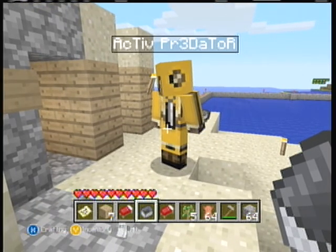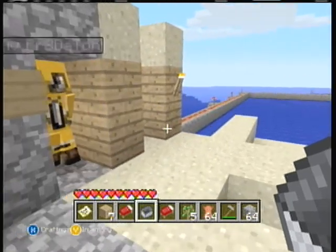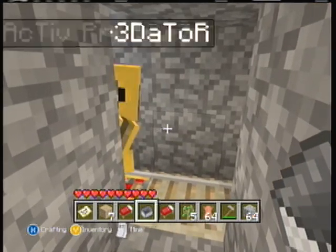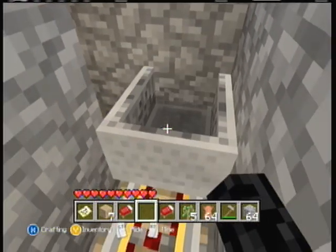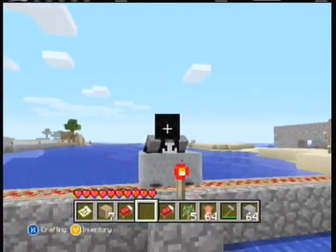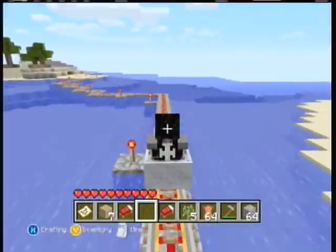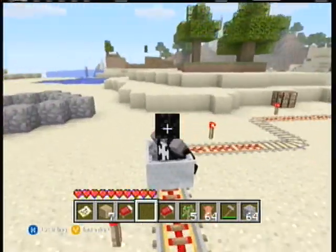First, the spawn is a long way away, so we need to take a mine trip. This mine, minecart, or mine rail, it took about half an hour to make.